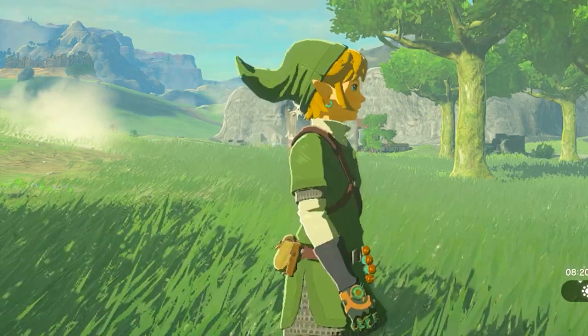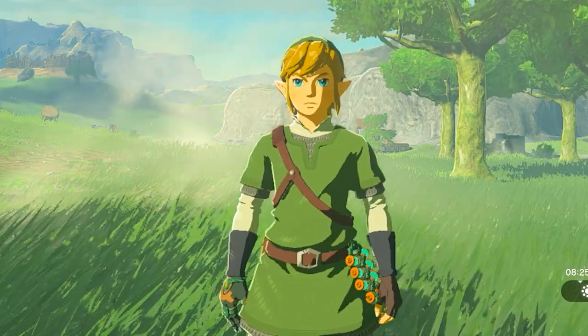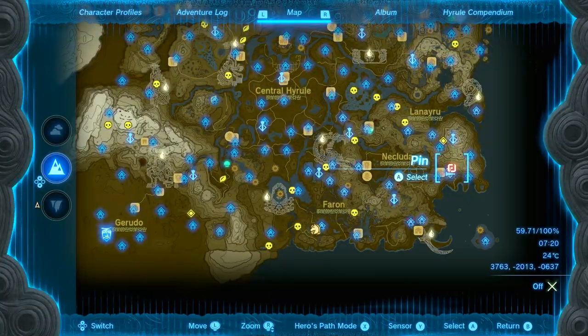Hey guys, this is a quick guide on how to get the sky armor set for Link. This is what it looks like right over here. It doesn't have any special effects. It's just one of Link's old sets from older games.